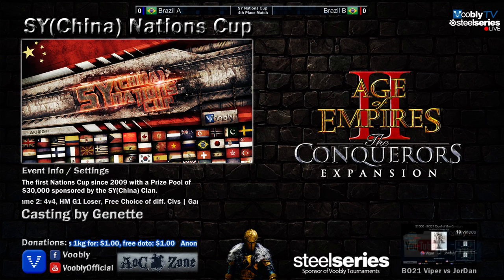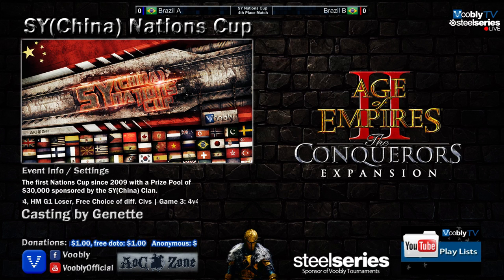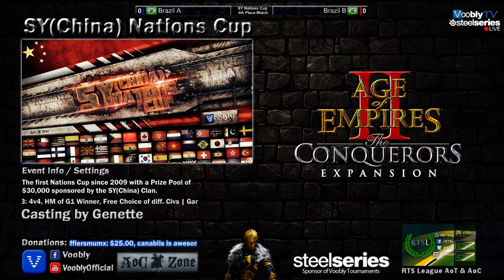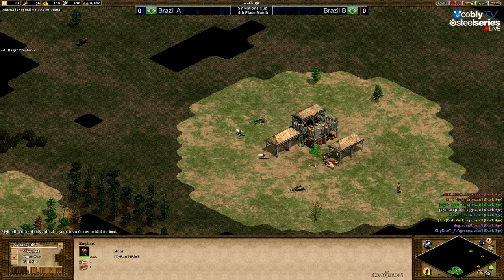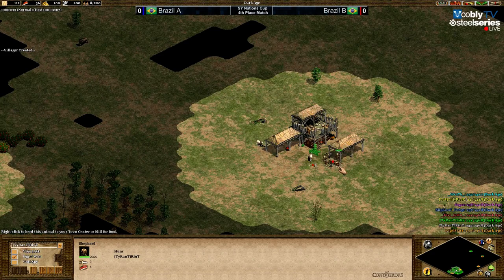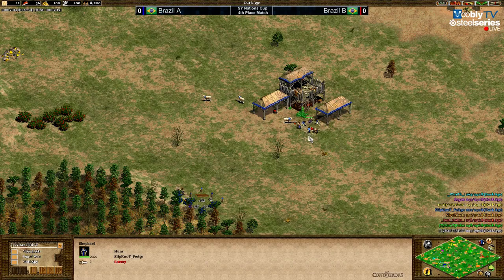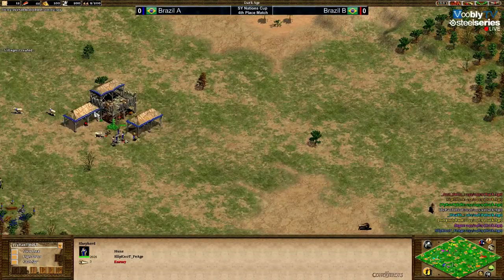In the Nations Cup, a $30,000 event, we're on tyrant Riud's point of view — oh, Chris, sorry, your overlay is still on. Okay, it's off now. He is the Hun flank in the south for Brazil A, facing Fiat. This is going to be interesting to watch — this duel. They are so close to each other, and they are both Huns.